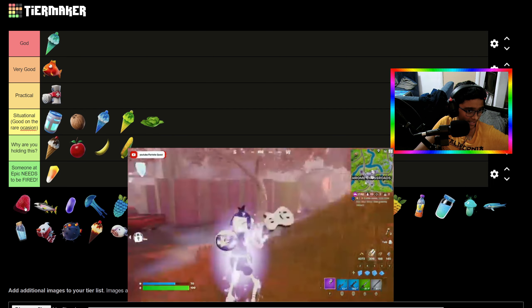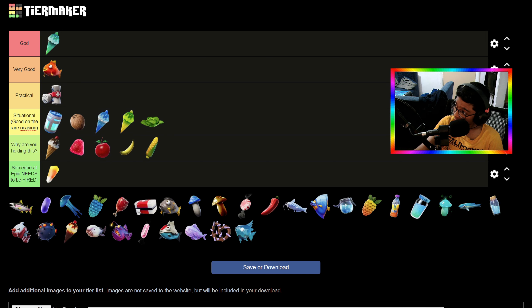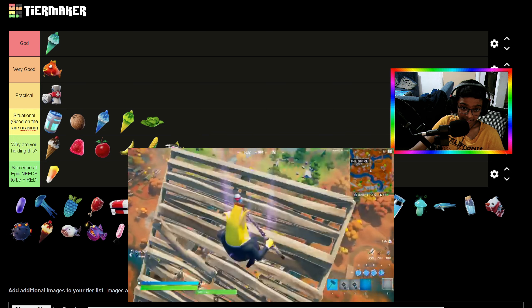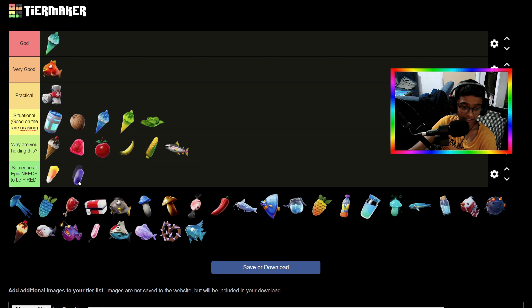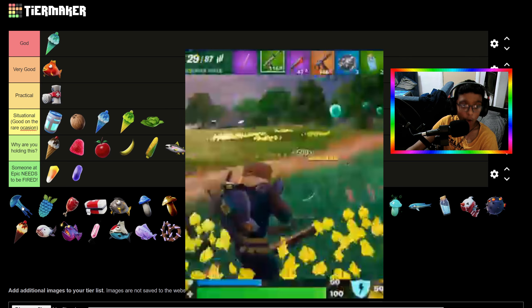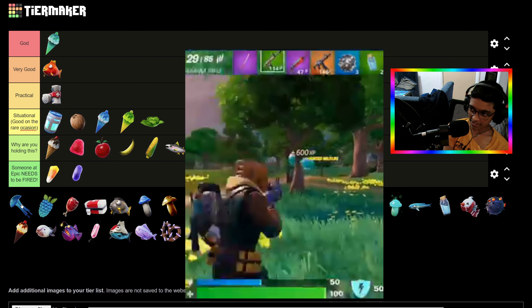This is called a Hot Drop — I'm pretty sure it's just a strawberry. This thing gives you low gravity, cool concept but no one's really doing that. The Hot Flopper — I genuinely don't think I've ever seen this thing, so I'm just gonna put it there. Then there's another Candy Corn — Jelly Beans — someone at Epic needs to be fired. This thing heals you for like two, maybe five, but it's just trash.